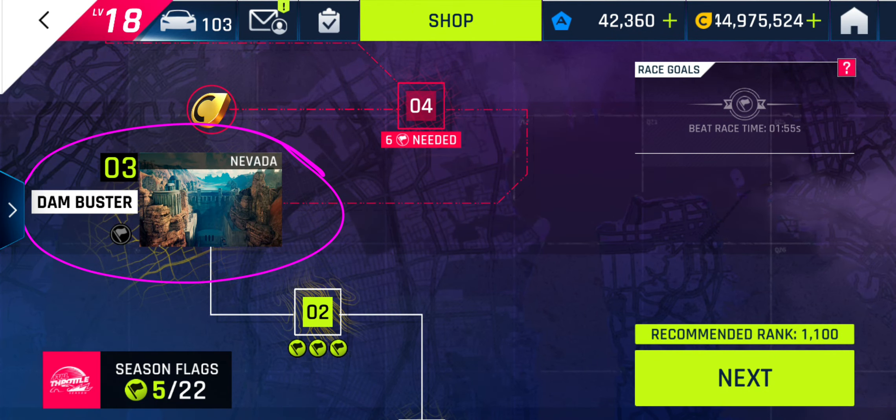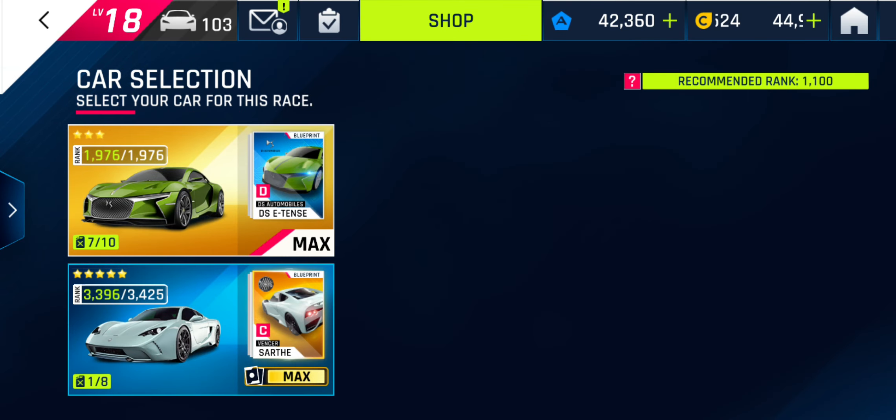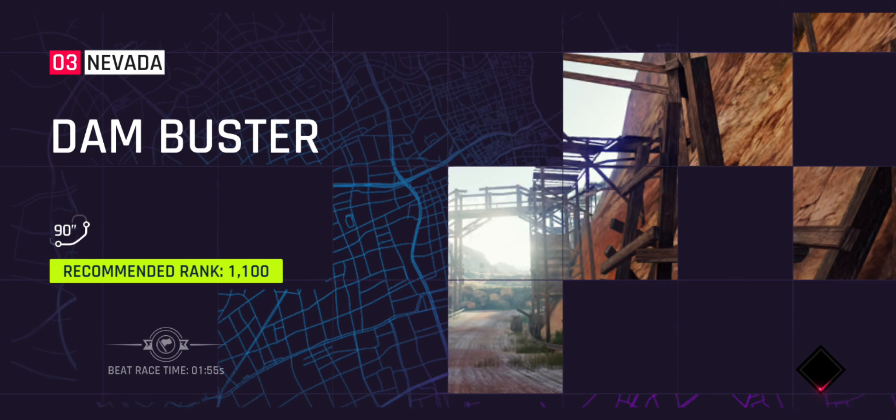Time to do the second Nevada track, Dambuster. It's race 3 of the new career section Full Throttle in Chapter 2. I'll use the DS E-Tense because it's a common car.